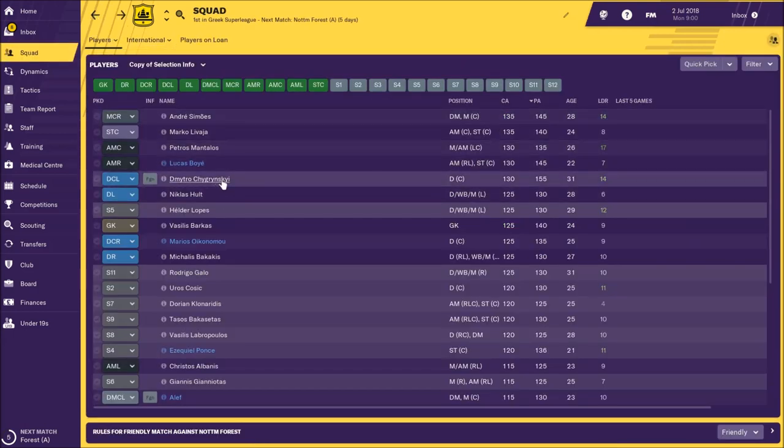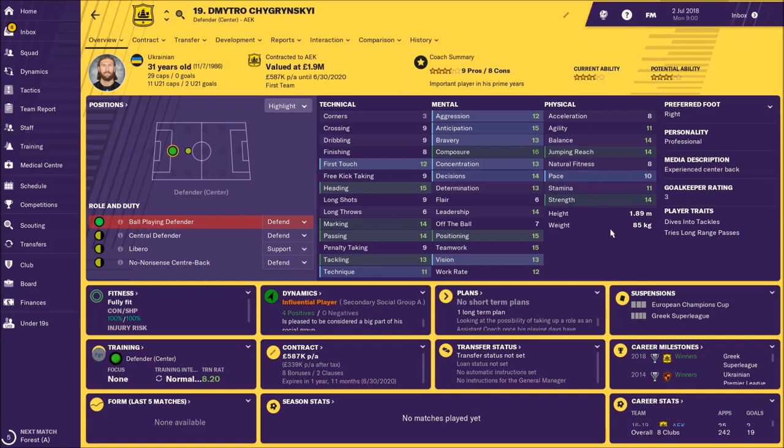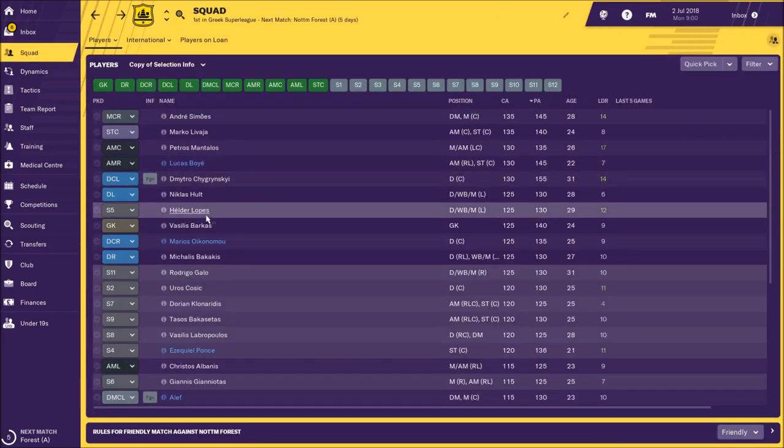We have a couple of other players like Dmitri Cigrinski, but he's too slow for serious football — especially if you're playing with a high defensive line, he's not useful at all. His acceleration is only 8 and he's 31 years old, so maybe you should try to sell him.